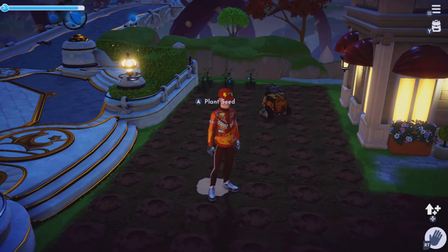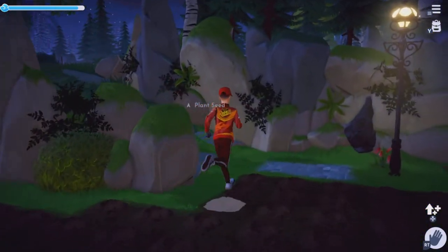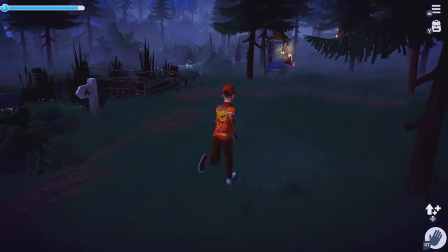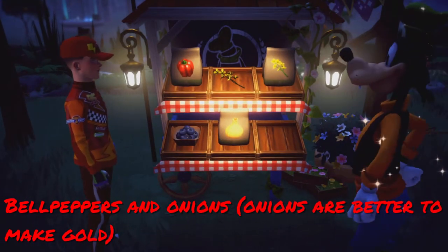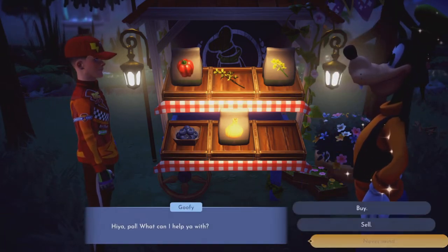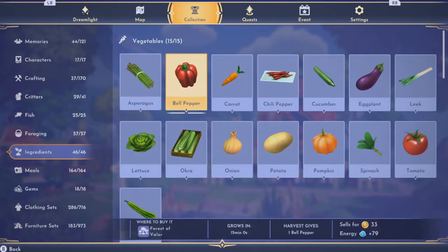If you don't have Goofy's stall upgraded, you want to go to the forest again. Most people should have this unlocked. You should be able to buy bell peppers — that's the third way. Now bell peppers don't give you a whole lot of profit: you buy them for 12 and they only sell for about 30-something. But they only take 15 minutes to grow, so they're pretty good.